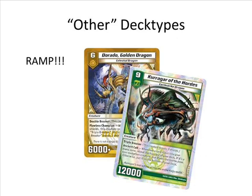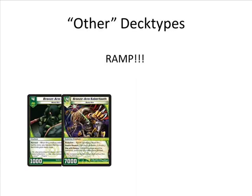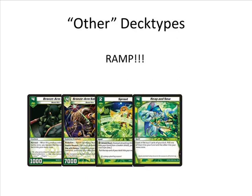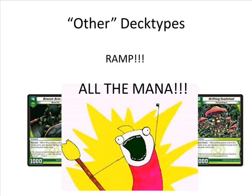How do you accomplish getting those expensive cards out early? Ramping up using nature — cards like Bronze-Arm Tribe, potentially Saber Tooth just because if they have to deal with it it goes to your mana, and spells like Sprout and Reap, two of the most commonly used spells to ramp up. Using cards to basically throw a bunch of stuff in your mana and try to get to six to nine mana as soon as possible — by turn four to six depending on whether you're going for Dorado or Kurgar — so you can drop them and start having them do tons of work before your opponent knows what hit them.